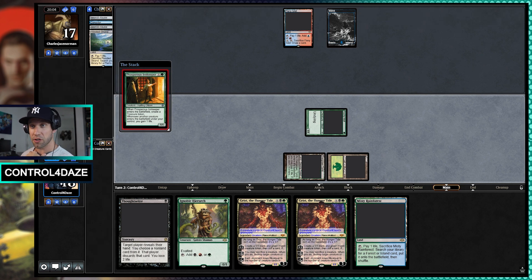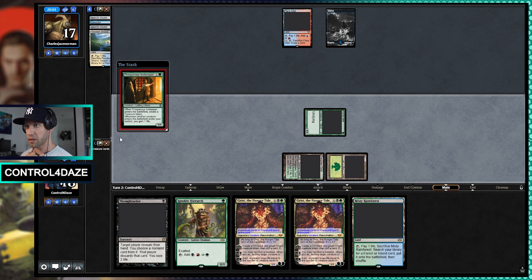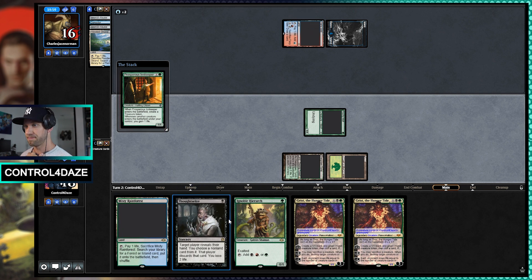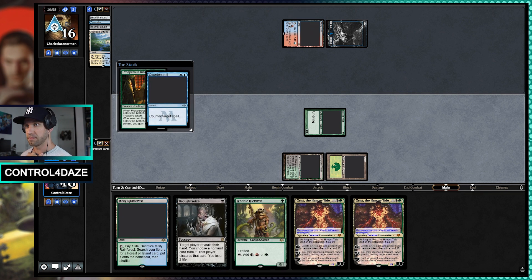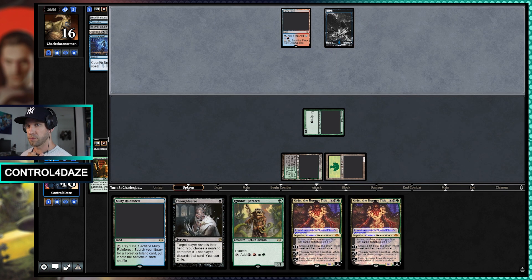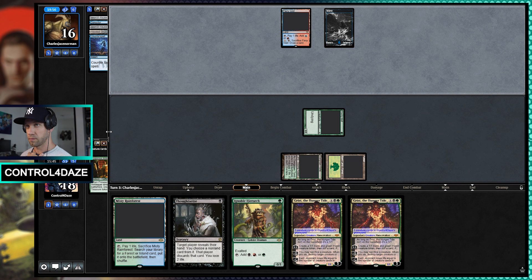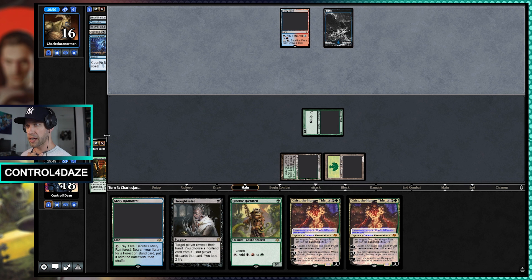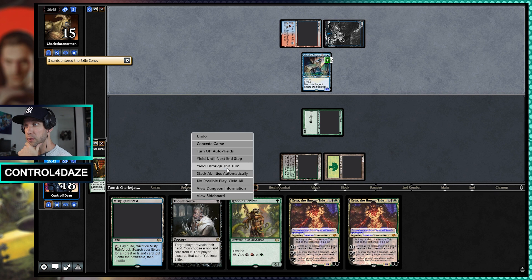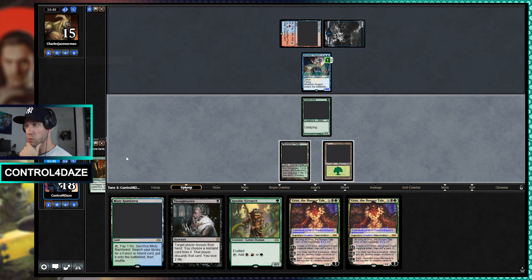In true Control for Days fashion, we just disconnected. We are back. We're seeing if our Prosperous Innkeeper is going to resolve, which it does not seem like it will be — which is fine. We're going to pass the turn. So they have the ability to cast a Merc Tide right now — we'll see if they take advantage. They do. And then, unfortunately for them, Grist is going to do work. That's a pretty good draw.